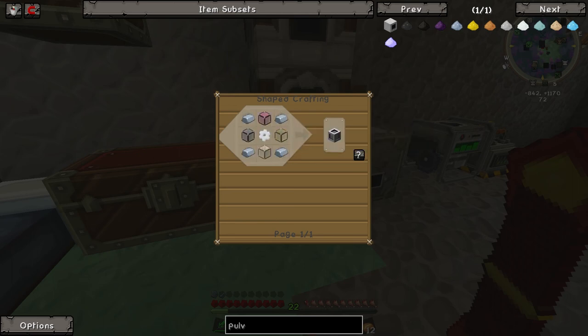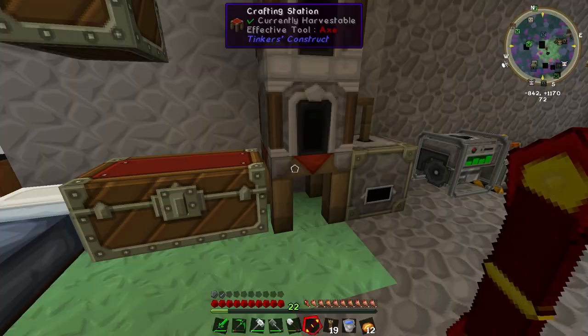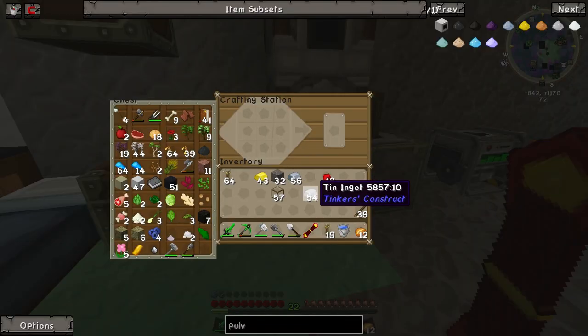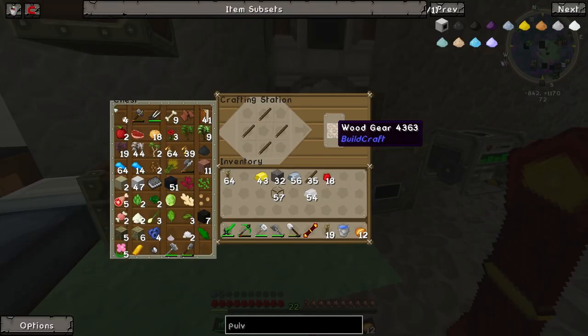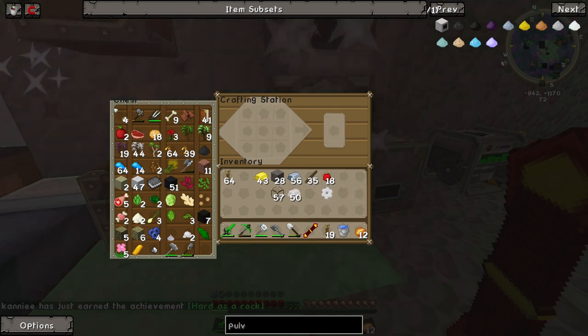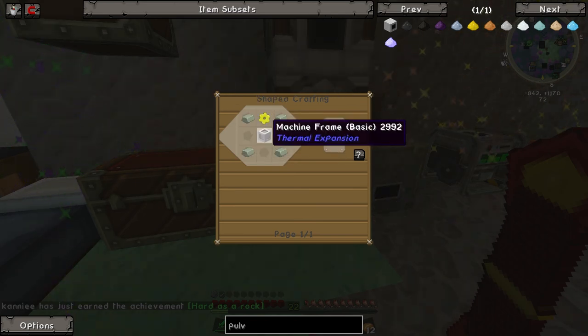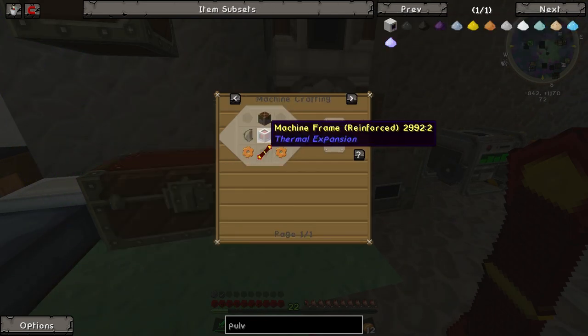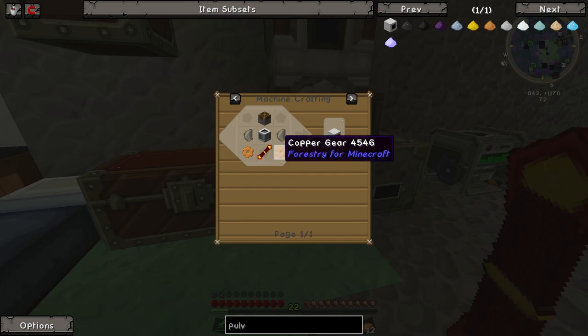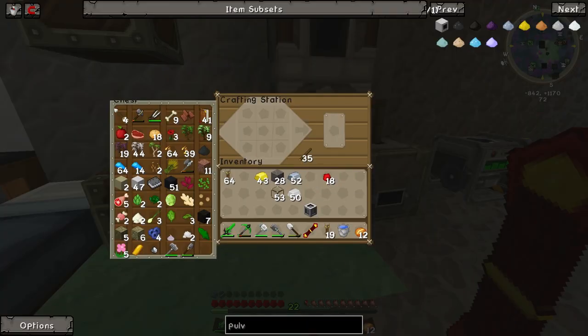We need to make a machine frame, which is just tin. We should probably do this in a resource-saving way, so I'll just make one. You can make tin gear from this method — hooray! I love the little fireworks, I think that's so funny. So we got our machine frame. Then we need a piston and some copper gears. Yay! I love crafting in this game — it's just so much fun to make stuff.